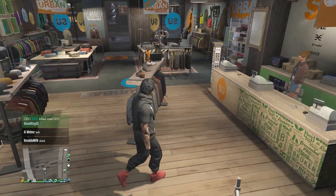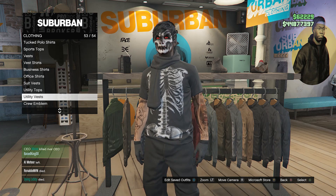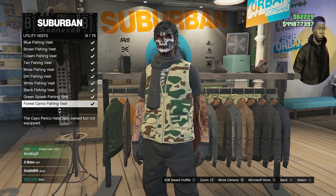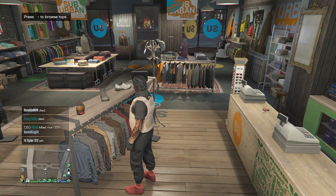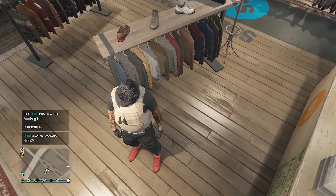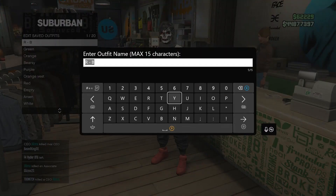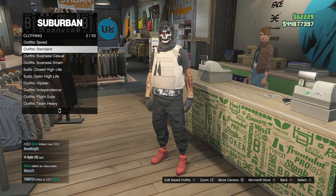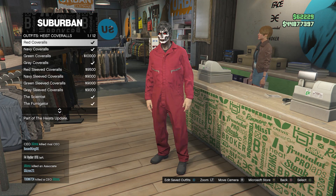I did forget one thing — head back to your tops, scroll down to utility vest on slot 53, click on utility vest, and look for the peach plate carrier on slot 43. Go ahead and equip the peach plate carrier. After your outfit looks like this, go up to the front counter and save this outfit on slot one or slot 20. After you save the outfit, back out of edit saved outfits, scroll down to heist coveralls on slot 13, and click on heist coveralls.